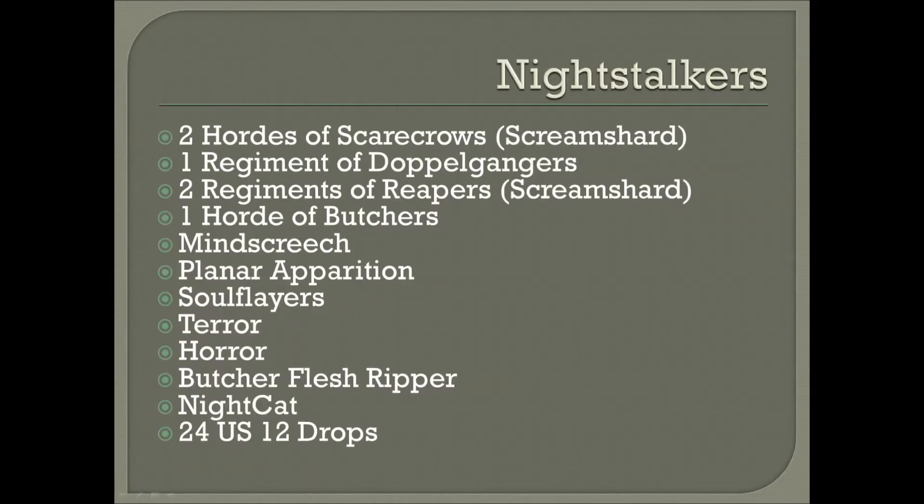My friend Jeff is getting ready to go to his first Kings of War tournament, so this is his new Night Stalkers army he's been working on for a while. It starts out with two Hordes of Scarecrows both with the Scream Shard, one regiment of Doppelgangers, two regiments of Reapers both with the Scream Shard, a Horde of Butchers, one Mind Screech, a Planar Apparition, a unit of Soul Flayers, a Terror, a Horror, and the Butcher Flesh Ripper — the Night Cat, a.k.a. the Wildcat — with a total of 24 unit strength and 12 drops.